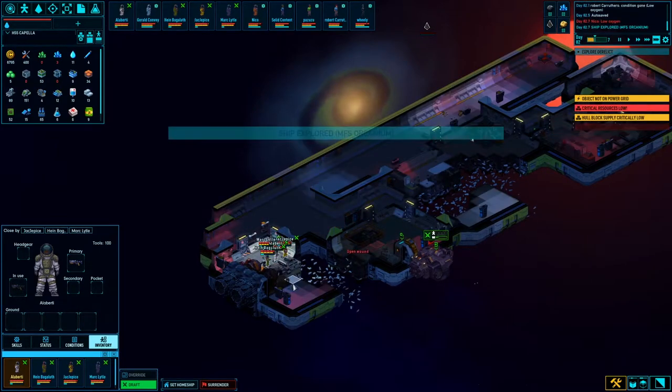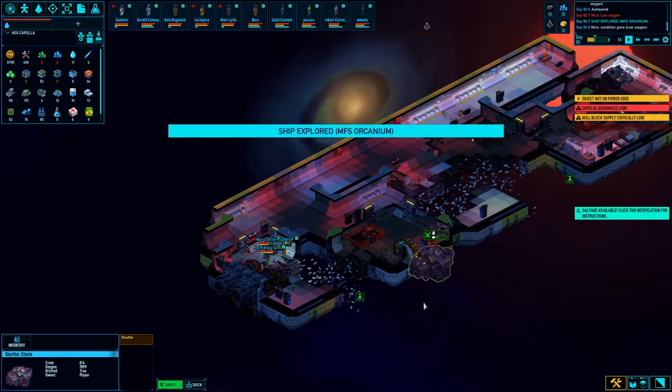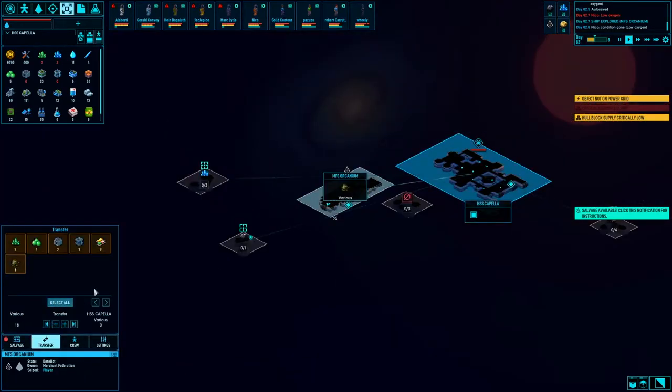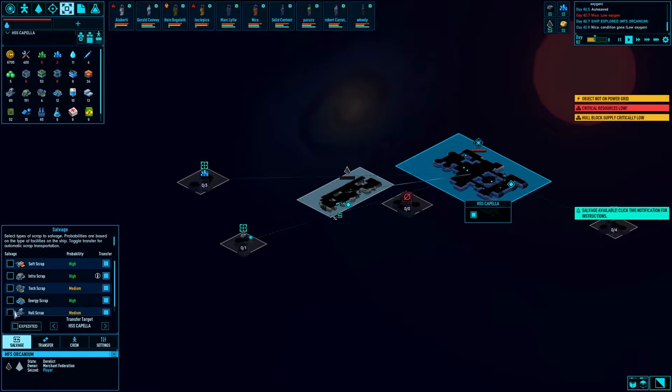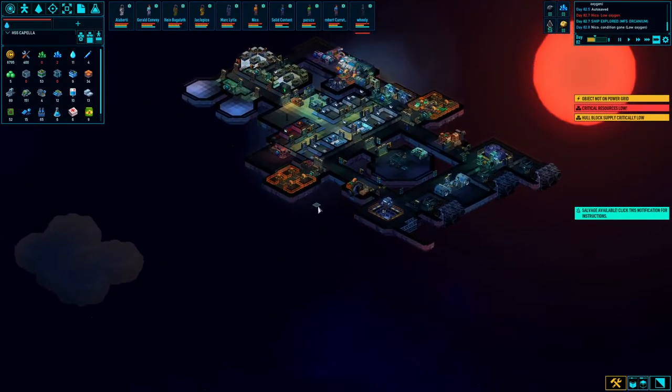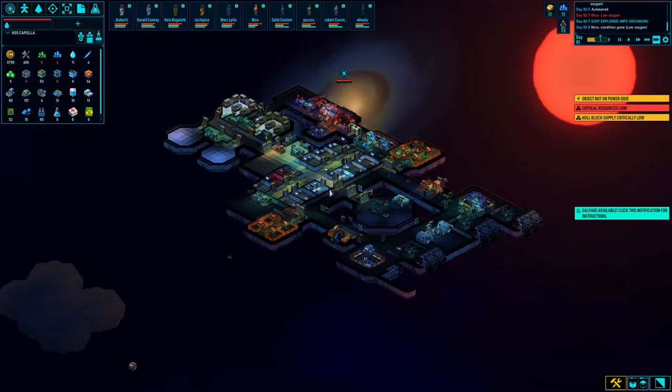Oh, there's one hanging out there — dead. That was an easy one, but that's okay, I don't mind easy ones. Nice! We got two or three whole blocks and three tech blocks, some hyperium, a whole bunch of food too. Nice, this is a good ship. We'll strip this whole thing down because it's not that big. Awesome — get to work, we're gonna get more stuff done.